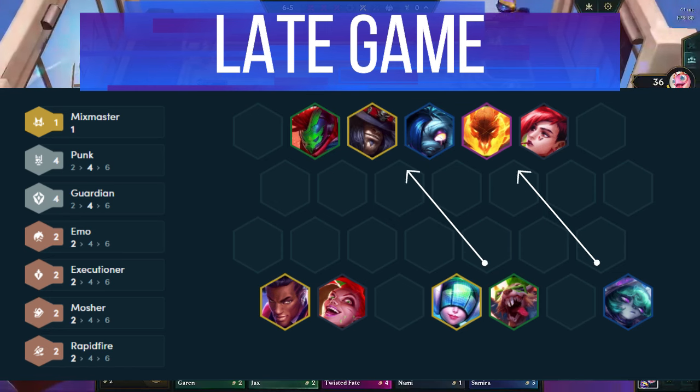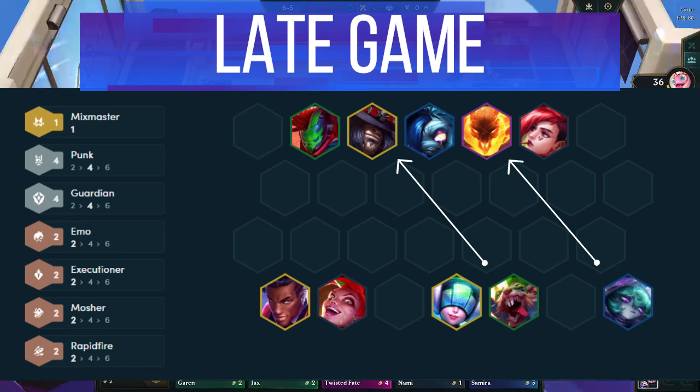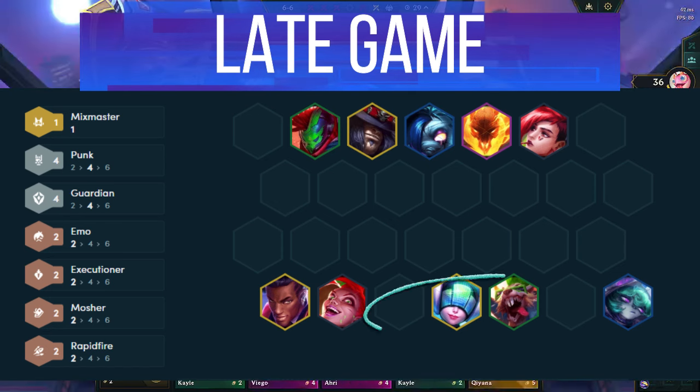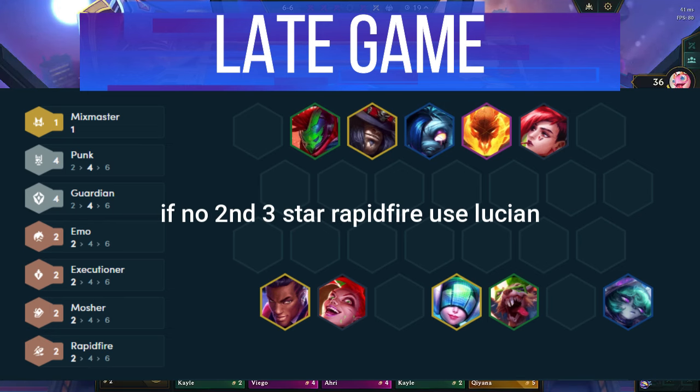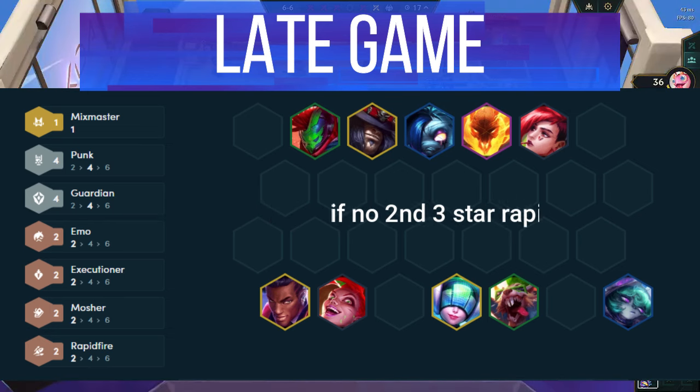By level 9, you want to add in Yorick and Thresh for a solid 4 Guardian frontline. Then by level 10, add in any choice of legendary you find. Sona is great for added healing or attack speed, Ziggs provides excellent AOE damage, and Kiana is great if you want to farm components for the rest of your team. Lastly, if you didn't get Aphelios 3 star, then you can swap him out for Lucian here as well.